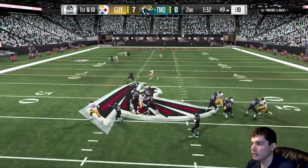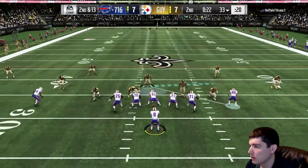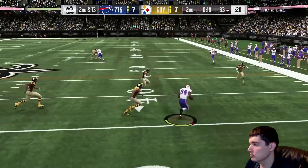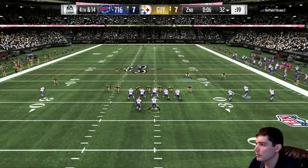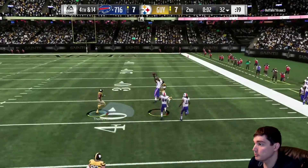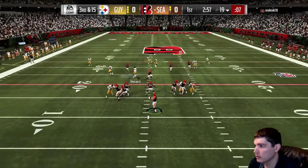With Deion, man coverage — obviously he can get burned on it. There are still routes that toast man coverage depending on what kind of coverage you have. Press man will get beat by those unbumpables. Double moves will beat him — I didn't have anybody use a double move, but I would assume it happens. There he is, one versus three — pops it right up, right to his teammate, who took him down.